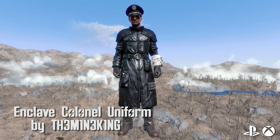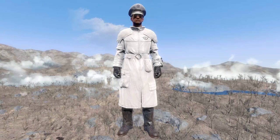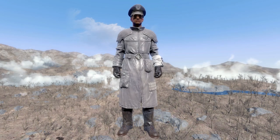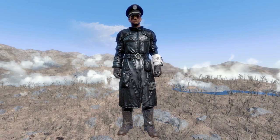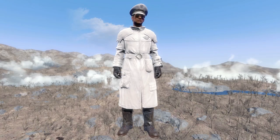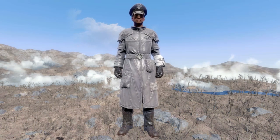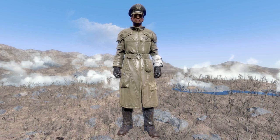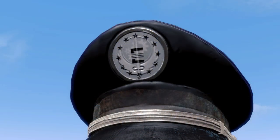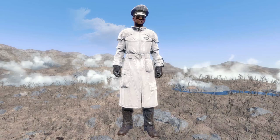Enclave Colonel Uniform by the Mind King. This is a retexture of the Corsa Uniform and the Brotherhood of Steel Hat. You've got four different colors to choose from: white, gray, tan, and black. The uniform has a bullet resistance of 50, energy resistance of 25, and radiation resistance of 20, and it also has endurance and perception of plus 1. The hat has a ballistic and energy resistance of 5. Currently, the Brotherhood of Steel logo is still a little bit visible, just very faintly, but the mod author has mentioned this is a future fix. I like this — good stuff.